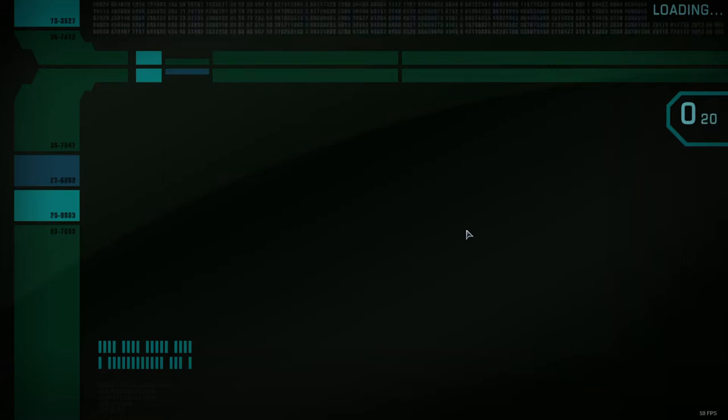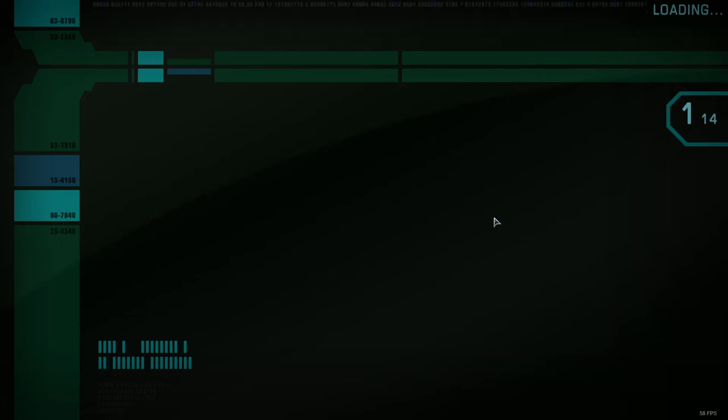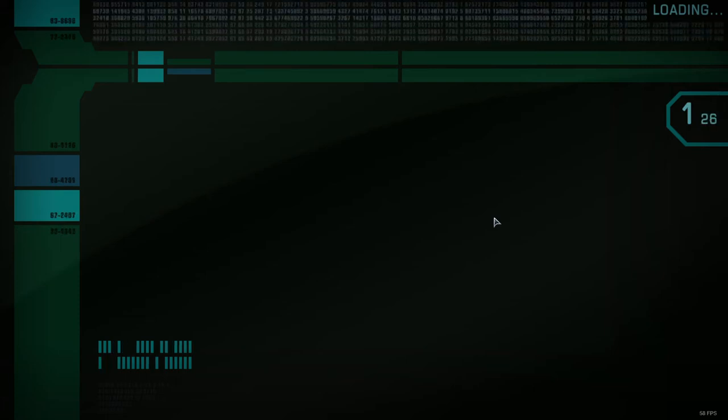Now over to my engineering captain. As you can see here, she's still in her classic vehicle — my Shenzhou, my fun little Shenzhou. While it's loading, I'll go ahead and start talking about the abilities.